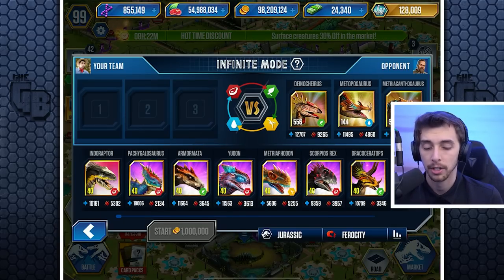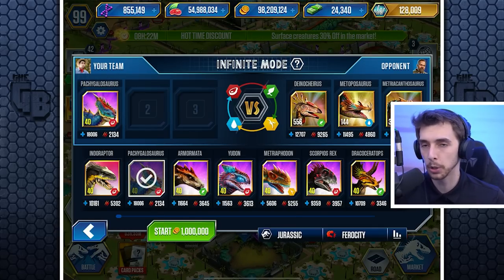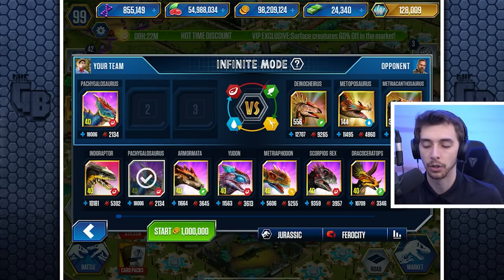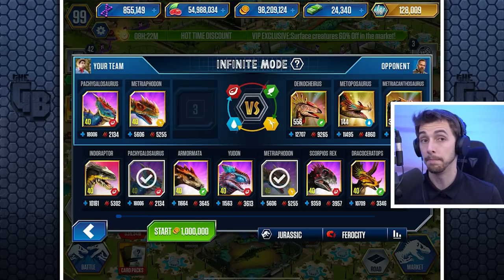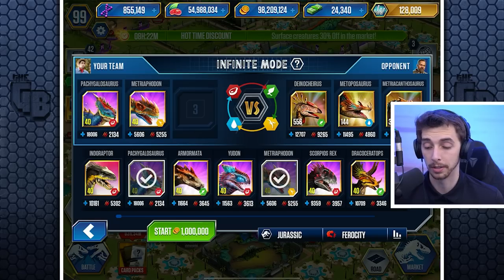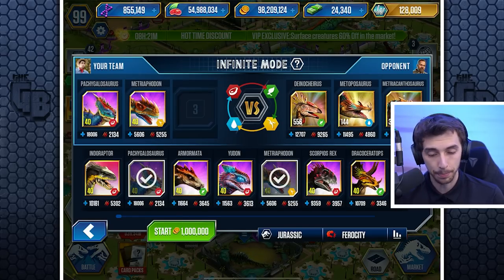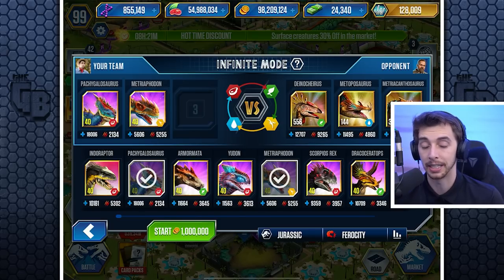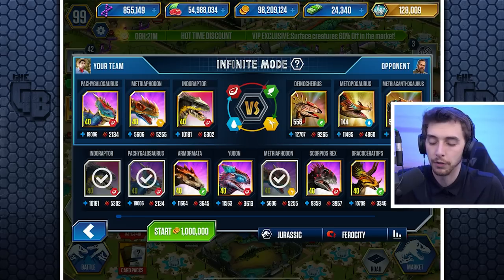We need a tanky carnivore so I can go for one reserve knowing he's going to switch into Metriaphodon, and I'll survive — it'll only do 6,000 damage and I've got 18,000 health. Then I keep putting reserves in. After that Metrophodon comes in and kills the Metriaphodon with as many reserves as it's got. Then Diorajasaur comes in — at that point I need a powerful carnivore like Indoraptor to kill it in two hits.